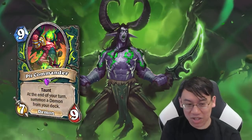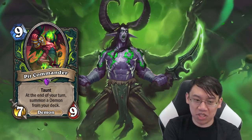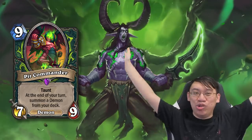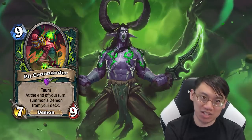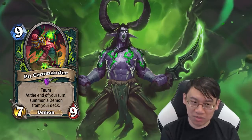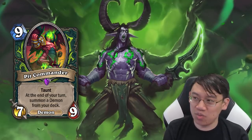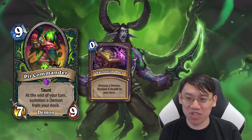And finally, Pit Commander: huge demon, 9 mana, 7/9 taunt — at the end of your turn, summon a demon from your deck. Play it in a big demon deck to cheat out more big demons. You can even summon Pit Commander with Pit Commander and start summoning a horde of demons. That is all we know about Demon Hunters for now. More cards from Ashes of Outland coming for Demon Hunter as well — this is going to be a class that makes a big impact right away. One final tip: Demon Hunters use a lot of demons, including a lot of early game demons. Pro tip: run Sacrificial Pact Zoo day 1 of the release and farm those Demon Hunters. Pro tip!